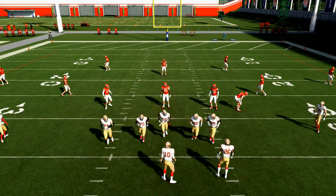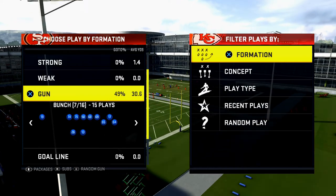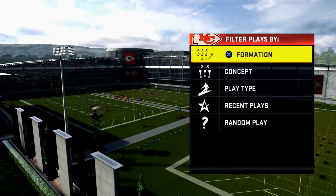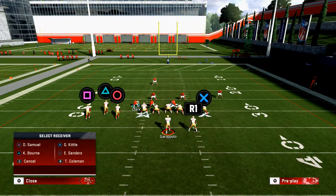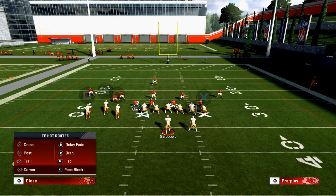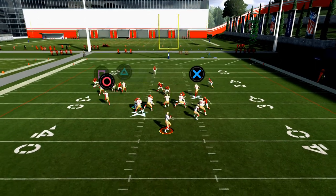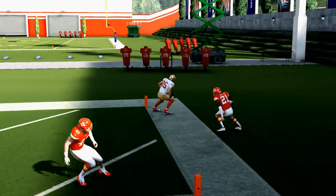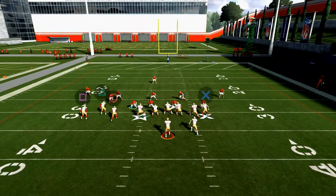The next tip: if you're going to pass the ball, make sure you throw corner routes. That's actually why the 49ers are one of the better teams in the game. Go to something like Gun Bunch Tight — it doesn't matter the play — they have a specific ability on George Kittle, and I can hot route him to a corner route every single time. Sharp corner routes this year are the best in my opinion, and they're going to roast man-to-man coverage.